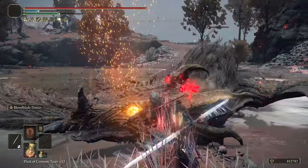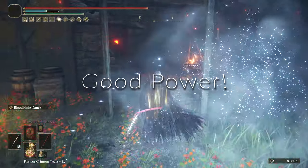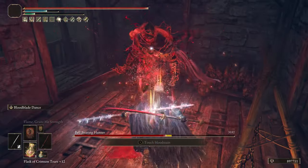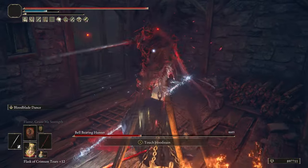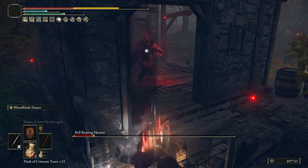The more I used and tested this weapon the more I found myself enjoying it. If you use a combination of frost with Bloodblade Dance you can end up doing a lot of damage in general, especially if you proc frost first and then mix in the jump attacks with a whole bunch of Bloodblade Dances, because honestly the Ash of War is incredible.